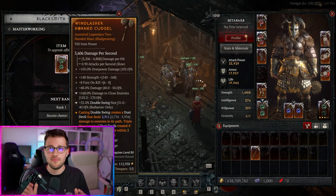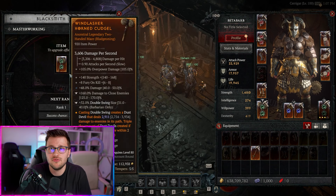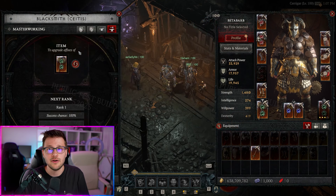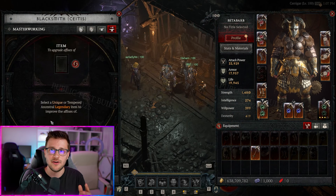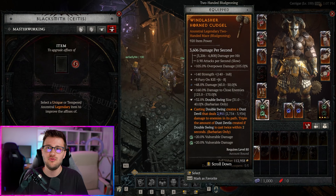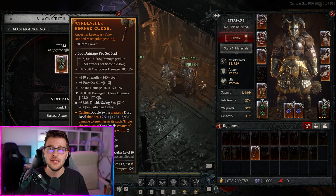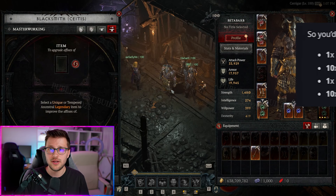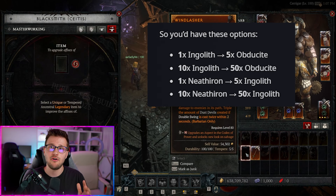Not doing this will cost you time for skipping pit levels and make your runs longer. If it takes you five minutes instead of four minutes per pit run, that one extra minute means you're 20% less effective. It's going to take you 20% more time to upgrade all of your gear, so doing things efficiently can save you a lot of time in the long run.